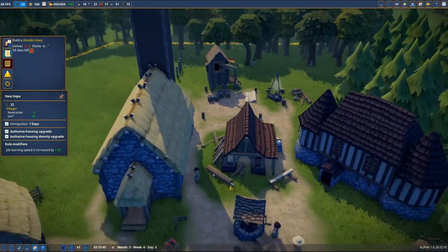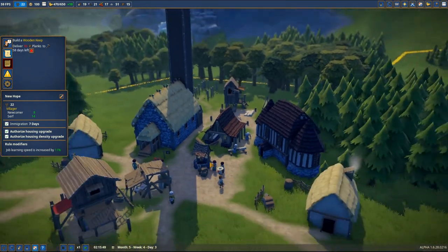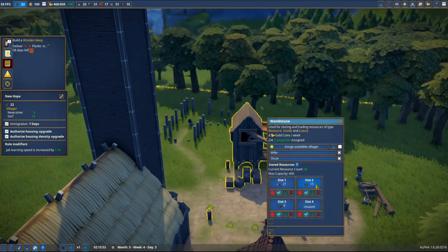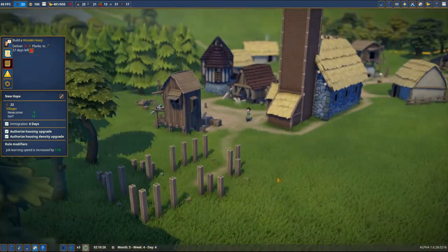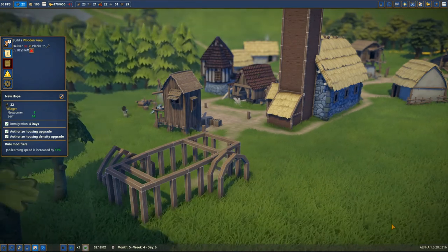We've got three people working in the sawmill now - this is looking really nice. It is stored in here. Right now we have only 15 so I hope we're gonna be able to store 50 - we have 56 days left to do this. In the meantime we are building the wheat farm.